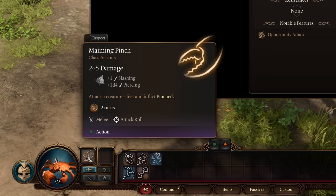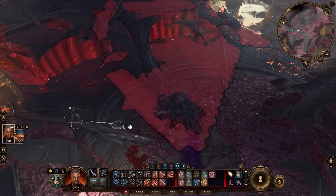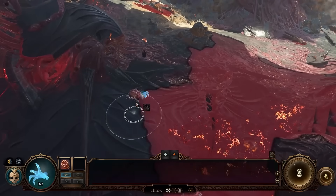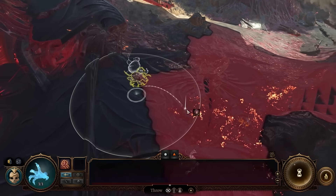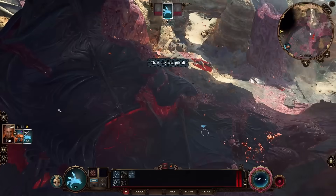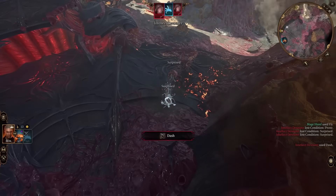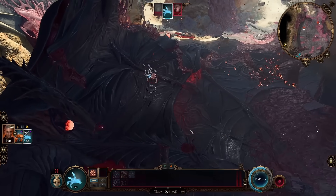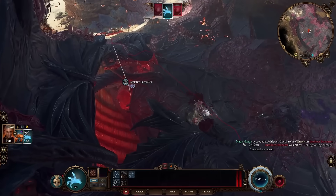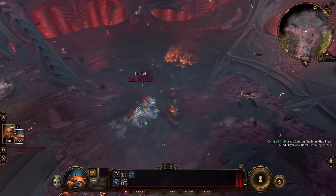The Crab also leaves the target with a debuff that does an extra 2 damage at the start of their turn. With these upgrades, we head back and kill the Intellect Devourers. The Mage Hand finally proves its worth — I sneak up, start the fight by chucking one straight into fire, then fly up to get out of their line of sight, letting the Mage Hand throw them back down, turn after turn, until the remaining one is low enough for the crab to finish.